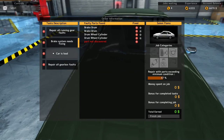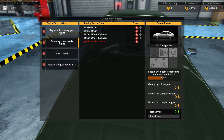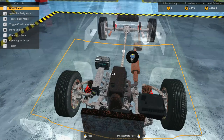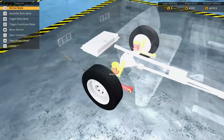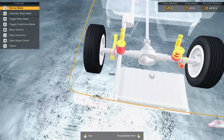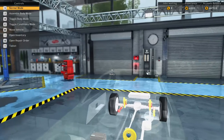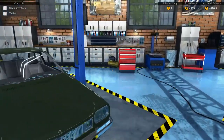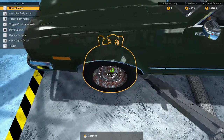That discovered everything for us except for one part — the muffler. I can pretty much guess that one. Let's toggle condition mode — very nice, colorful looking car. We've got one bad U-bolt there; I've actually got a spare one I was able to repair from another job that I can use. Let's get this car over on a lifter and start taking stuff off.